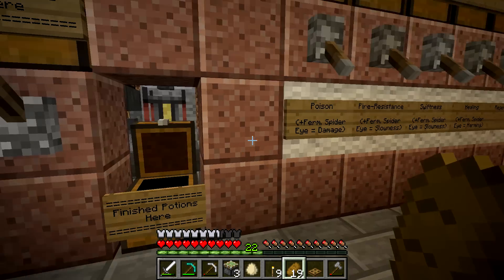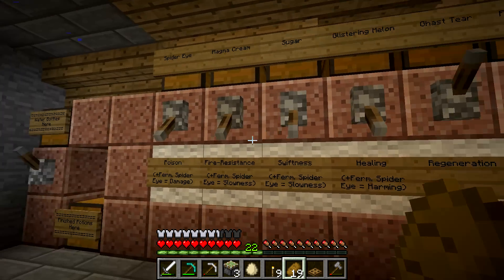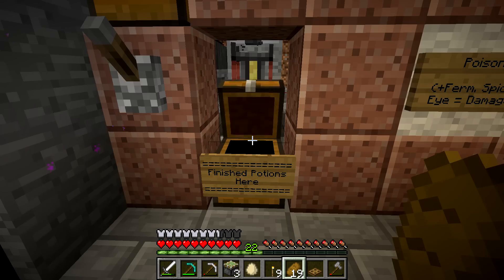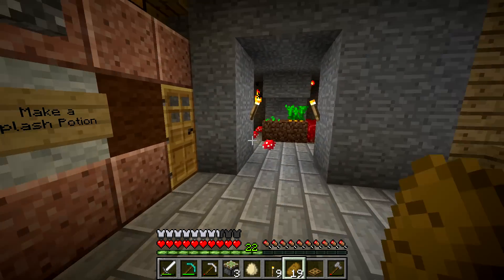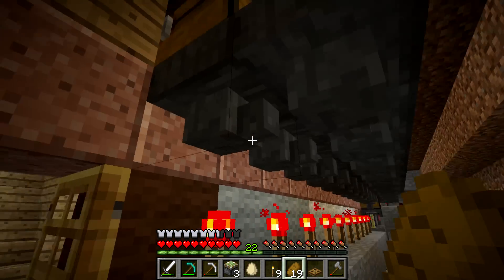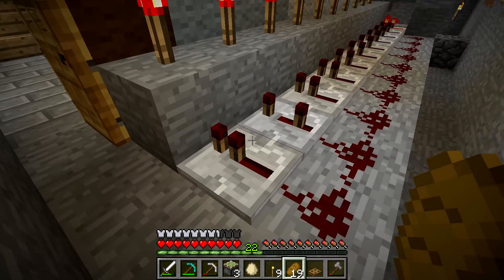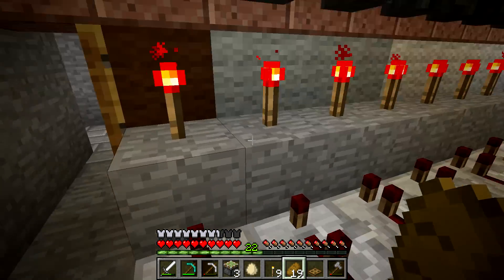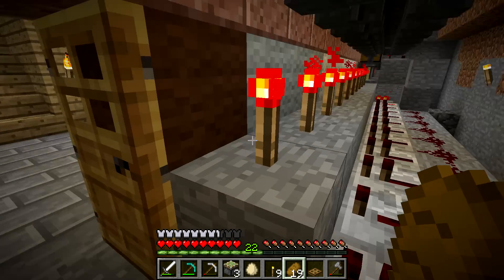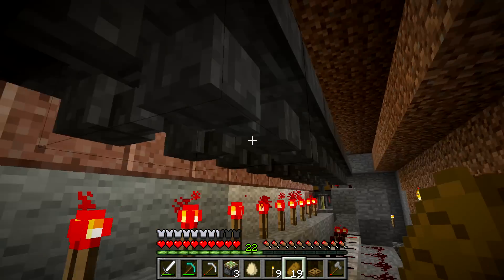Rio has this really cool automated potion brewing system. He has water bottles, and depending on the type of potion he wants to create, he hits a lever and it will create that potion type. You flick the lever and it automatically brews the potion for you. The system uses redstone torches powering into a block — when the power is on it locks the hopper, and when it turns off the hopper unlocks and the ingredient travels down to the brewing stand.